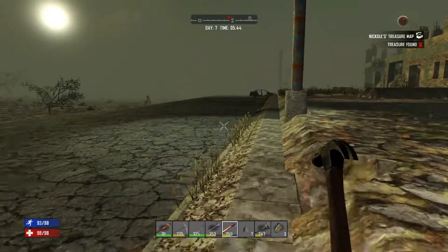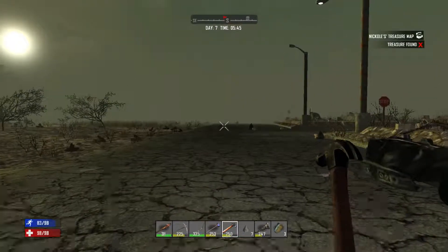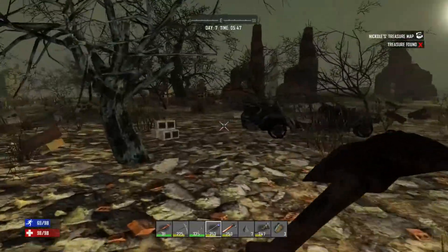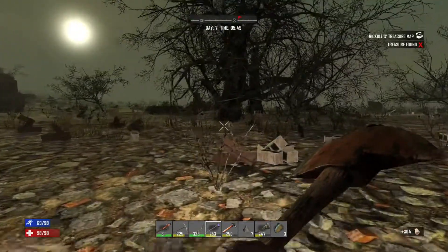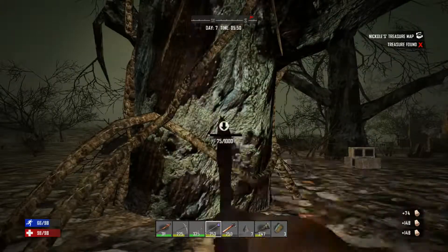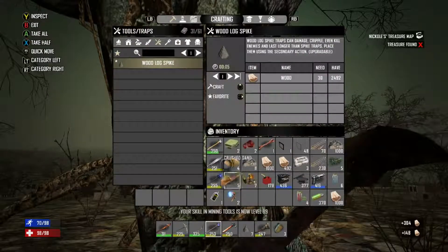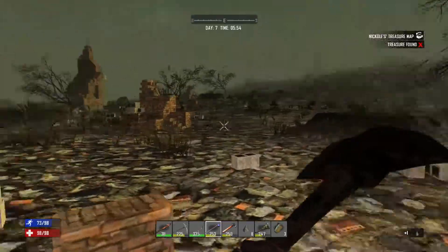I was hoping for two layers of spikes. I don't know if I'm going to be fast enough to get to the big trees — the big trees are where the red dot is. If I attract zombies, I attract zombies — I'm just going to have to kill them. I don't have any choice.